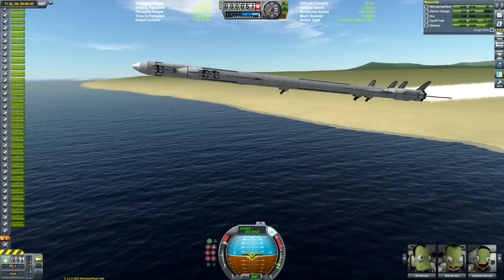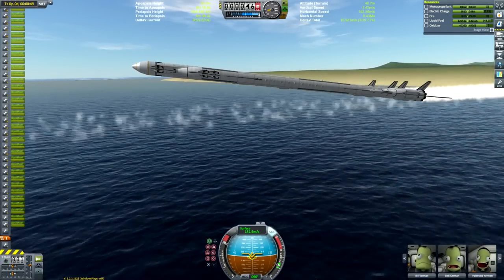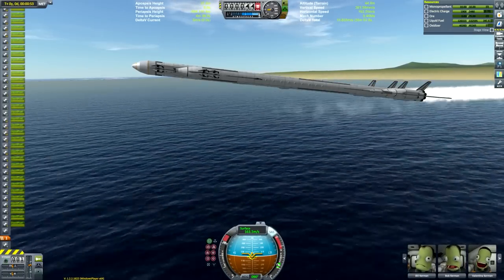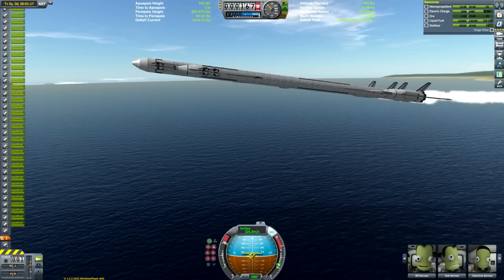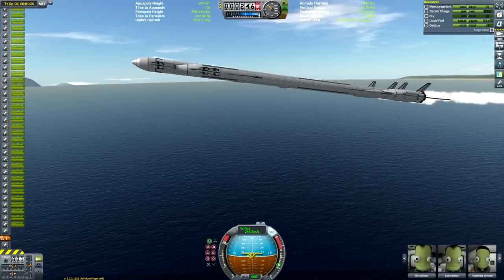In this mission we're going to be flying ourselves into low Kerbin orbit before stopping off at Minmus to fully refuel, and then we're heading off to the Jool system to land on Lathe. This video ended up taking quite a long time so a lot of it you're going to see is sped up.